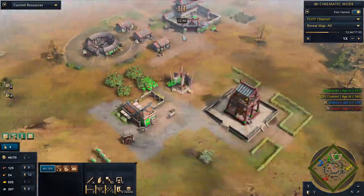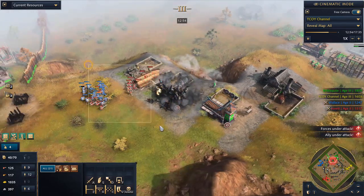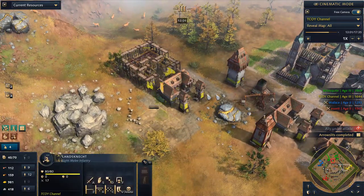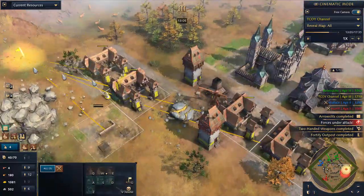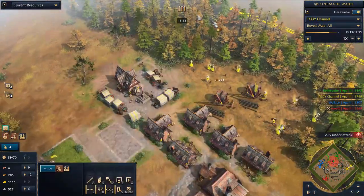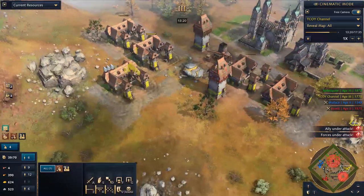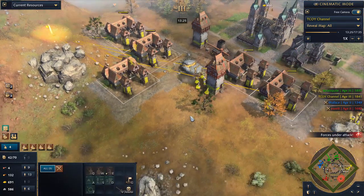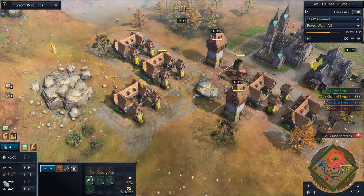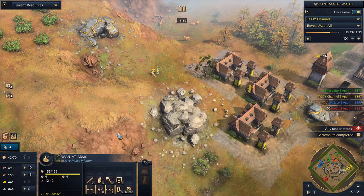We know the enemy will push hard with double rams, archers, and men at arms. Let me show you how quickly a few men at arms make a difference. We have two relics in the residence cathedral, one relic in one outpost, another in the other outpost — prelates moving to uninspired areas like the wood line and gold. With five barracks we're very comfortable at 900 gold per minute, and that's with zero villagers on gold — all from relics.